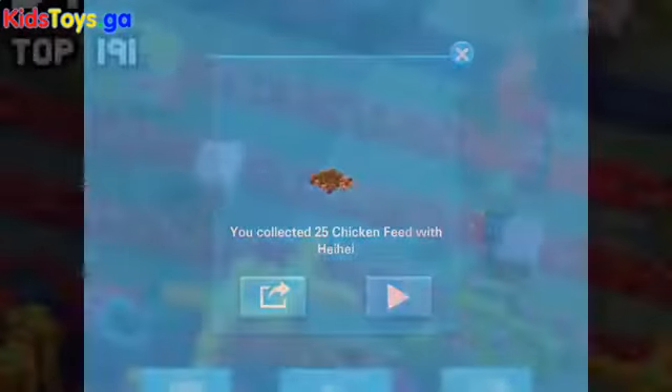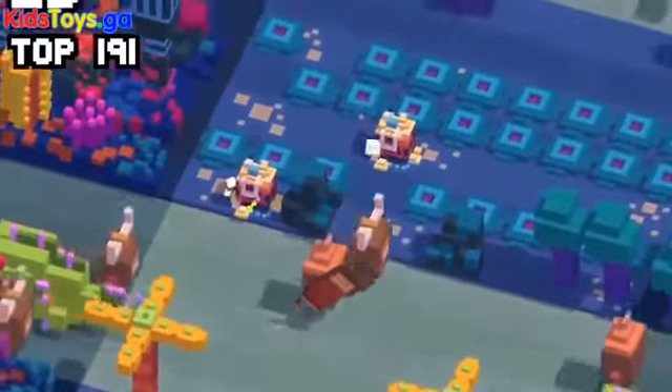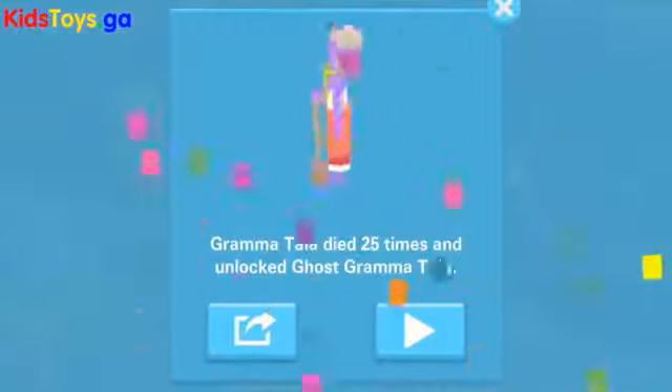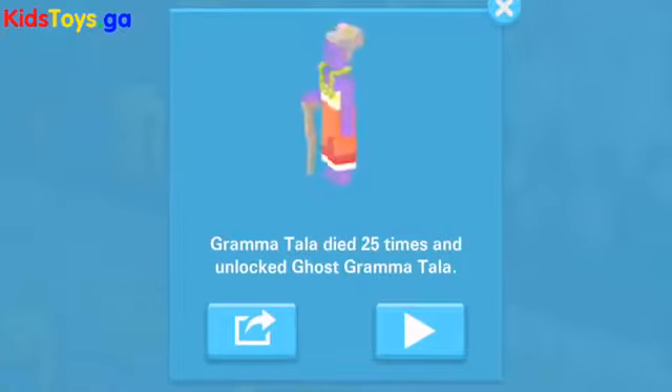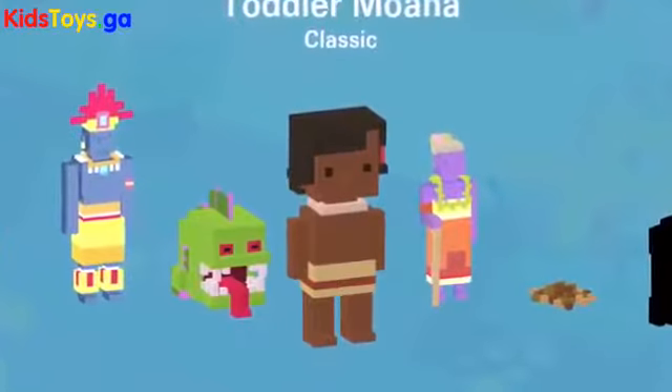Then we've got ghost grandma. If you play as Grandma Tala and run around until you die 25 times — just keep on getting hit by different stuff and die 25 times — you will have unlocked ghost Grandma Tala.